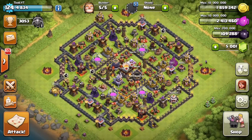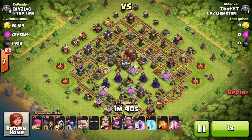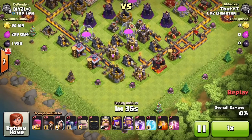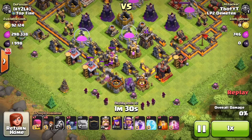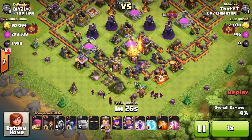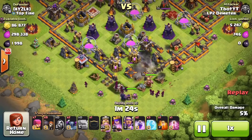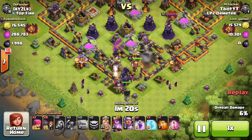I'm gonna go ahead and collect the loot from the treasury here and transfer it to my storages. Now we're gonna watch a replay of me attacking a guy. I have three golems, three PEKKAs, 12 wizards, nine wall breakers, and seven archers. This guy is pretty much a max Town Hall 11 I believe, so I'm gonna send the golems in at the bottom side of the base, followed up with wizards and PEKKAs.